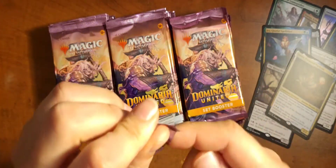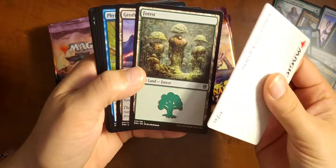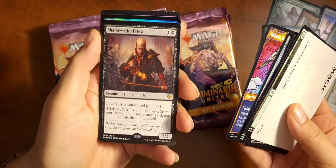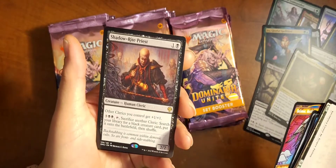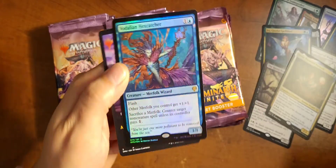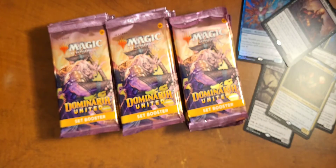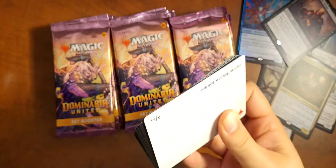Actually there is an uncommon that I want. It's a one drop, I believe, that lets you either get a basic land into play or draw a card. Shadow Rite Priest — other clerics you control get plus one, plus one. Do I need to put this in my Shadowborn Poffo deck? I got a foil lord — look at that. Oh lord, it's a Merfolk lord. That was a good pack. That got the blood flowing. I need more stained glass lands — give them to me.